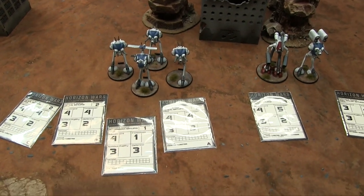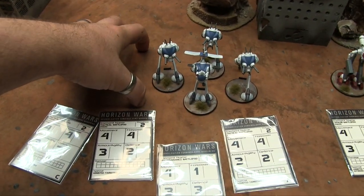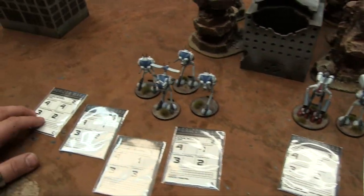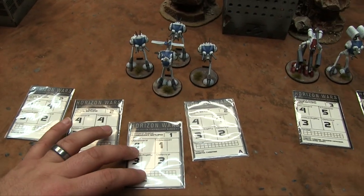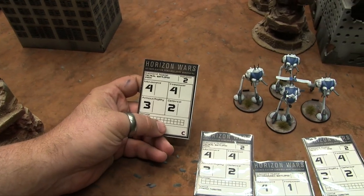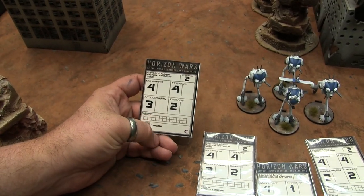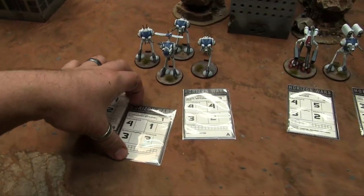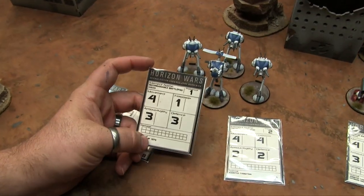Here's my Defending and Hunter-Killing Force — this is my Advanced Force, which will be starting on the table, and my Reserve Force over here. In my Advanced Force, I have three Tactical Battle Pods — all identical: Presence 2, Firepower 4, Movement 4, Armor and Agility 3, Defense 2. They have Assisted Targeting, so they can reroll one Firepower die per turn.